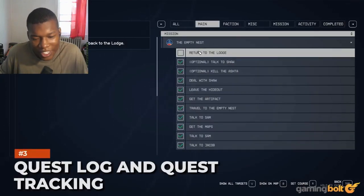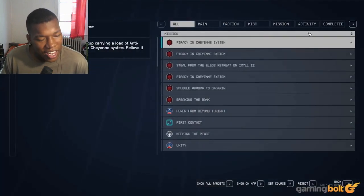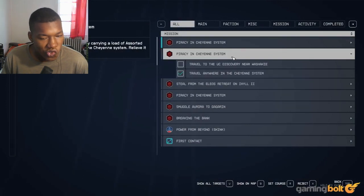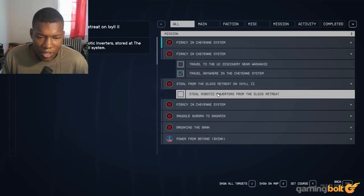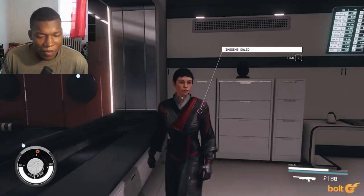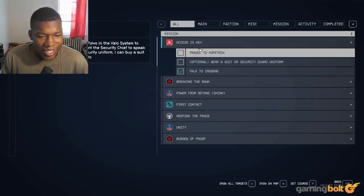Quest log and quest tracking. Starfield's quest log is bare bones in what it presents. While it does categorize quests across groups like main missions, faction missions, and activities, basic sorting options — like sorting missions by location — aren't available, which seems like an oversight given how much you're hopping around. Additionally, the log itself isn't very descriptive about where you're at in a quest. The brief description you get when a mission initiates doesn't update as you progress, so if you return to a quest after a while, there's no real way to get your bearings again.